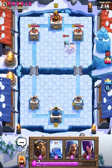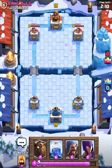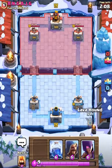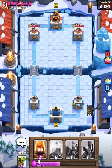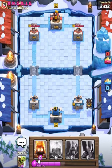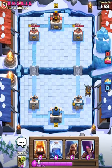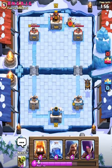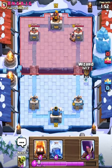The elite barbarians will take him out and still be running down the lane, but unfortunately he has an ice spirit for them. I should be ahead by a lot of elixir right now, so let's just start a lava hound from the back. He plays an executioner.